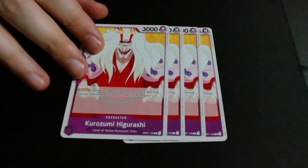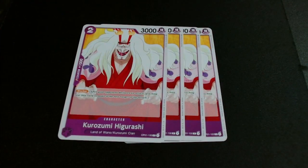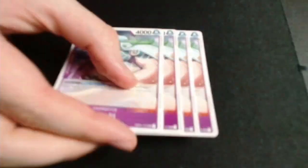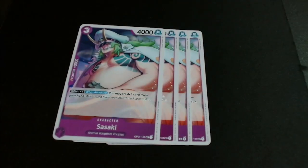Next, a staple purple card: Kurazumi Higurashi. He's basically a 1k guard that also serves as a blocker in the mid-to-late game. You can also play him on your first turn going second, which insulates a little bit of your life. You have to defend your life pretty aggressively because you only have four, and he helps you do that quite efficiently.